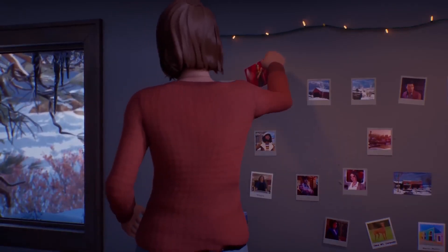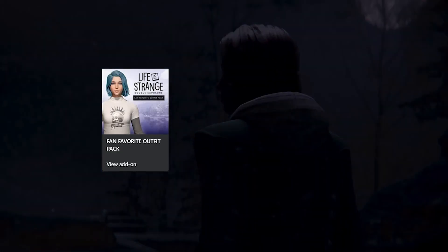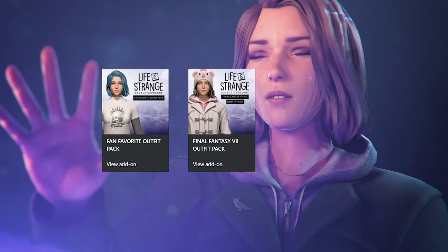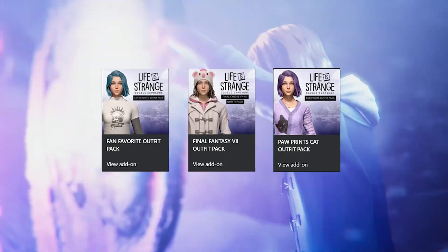The ultimate edition then includes a number of extra outfit packs: the fan favorite pack which resembles Chloe from the first game, the Final Fantasy 7 outfit pack because Square Enix will literally throw anything based on Final Fantasy at you to try and secure more money, and then the Poor Prince Cat outfit pack which features a black cat.